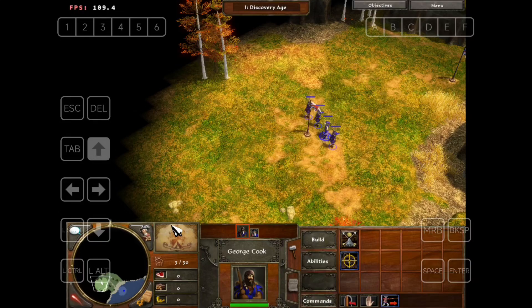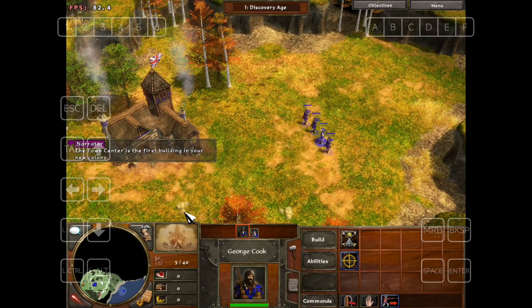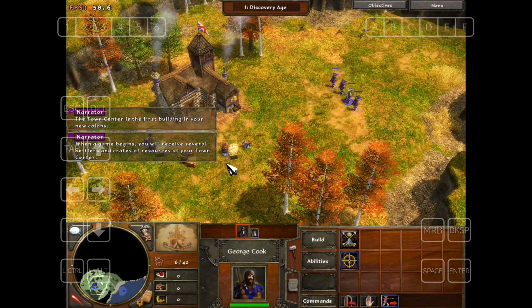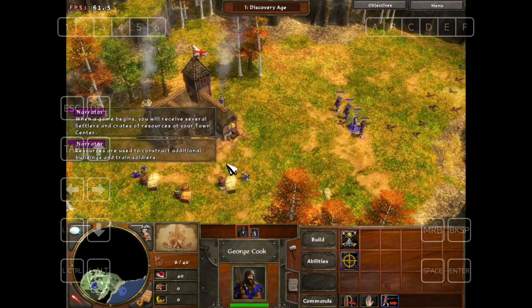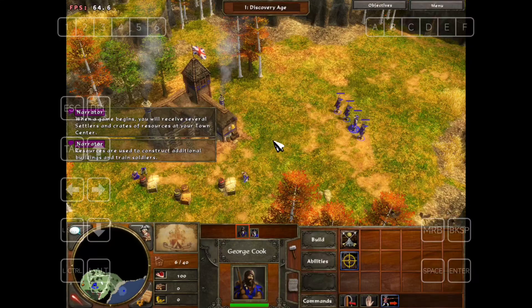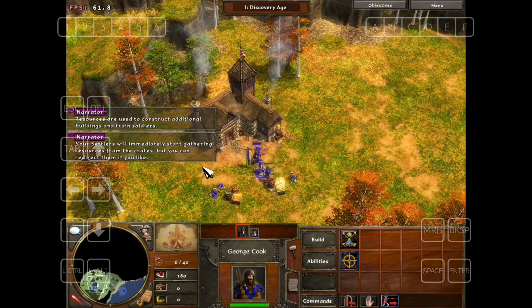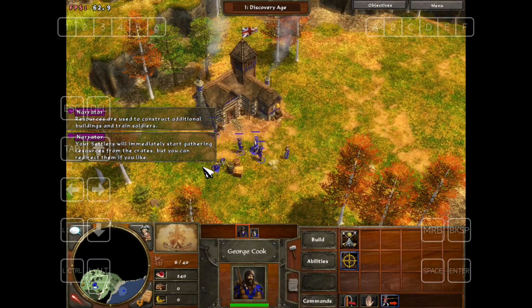The town center is the first building in your colony. When a game begins, you will receive several settlers and crates of resources at your town center. Resources are used to construct additional buildings and train soldiers. Your settlers will immediately start gathering resources from the crates.